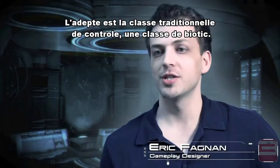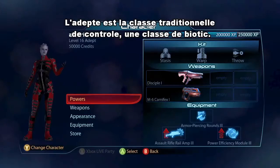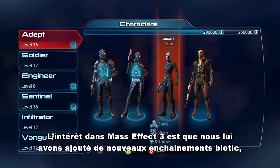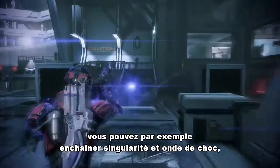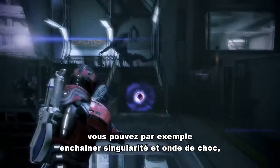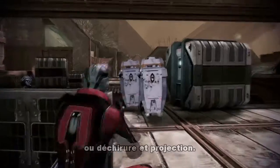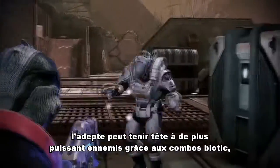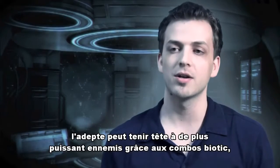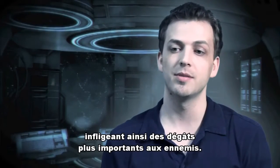The Adept is your traditional crowd control biotic class. What makes him interesting in Mass Effect 3 is we've added a lot more biotic combinations. You can combo, for example, Singularity with Shockwave or Warp with Throw. That gives him a new type of gameplay where he can deal with bigger enemies by doing biotic combos and dealing high damage.